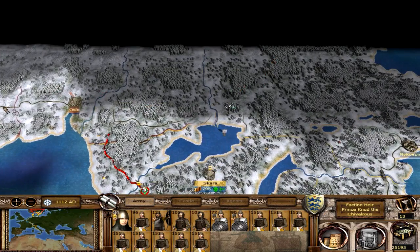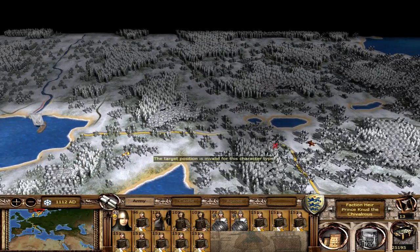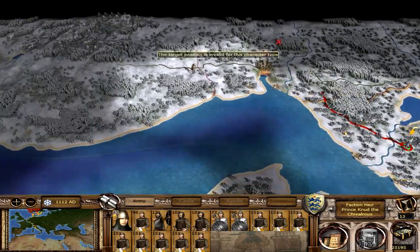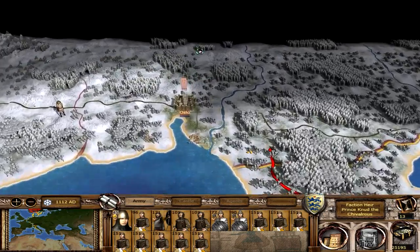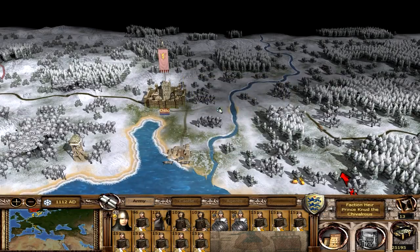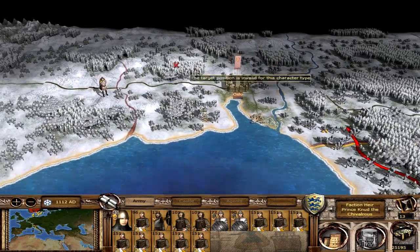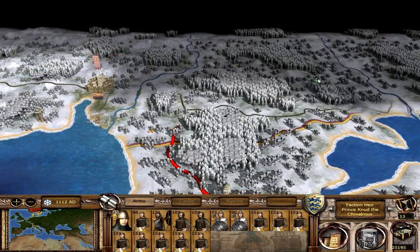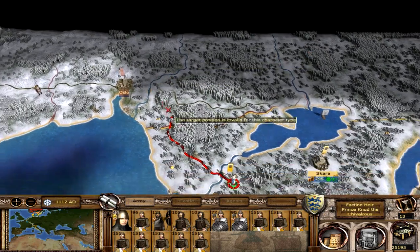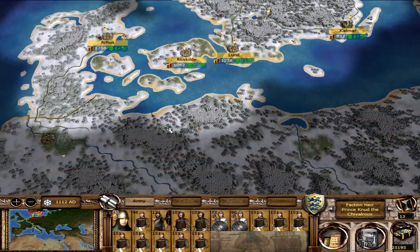Whether or not they've taken this territory is yet to be seen, but I think this is still rebel-owned as there is a rebel border with us up here. Hopefully we can catch the Norwegians with their guards down, considering that Oslo is almost completely ungarrisoned with only three units. We may be able to take that very quickly. We have a 75% full army.